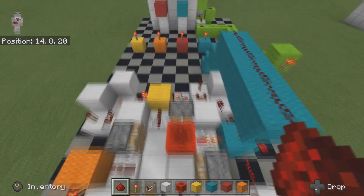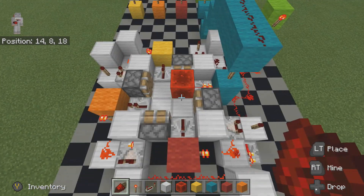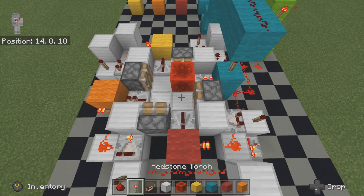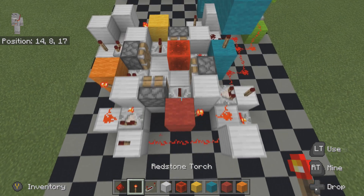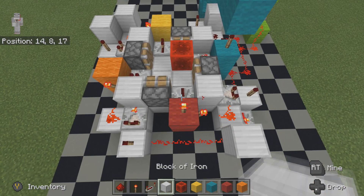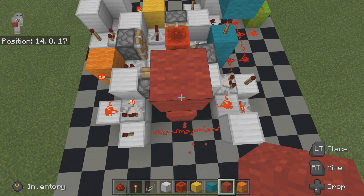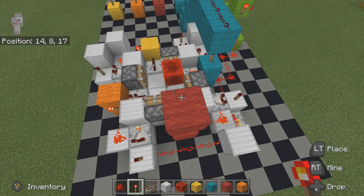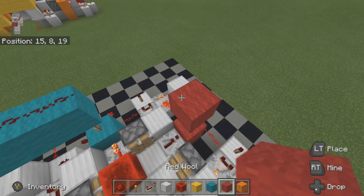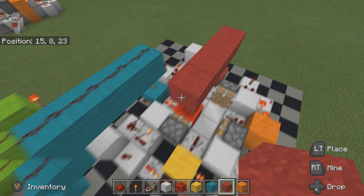Now number two's torch needs to be off, so we do the same yet again — this time with the red wall, with a torch on top of the block on the side, then a redstone torch on there. Let's drag this all the way along like so.